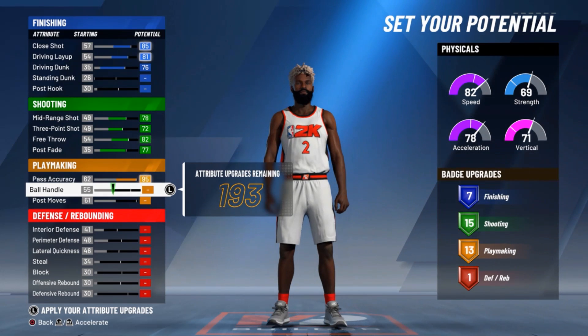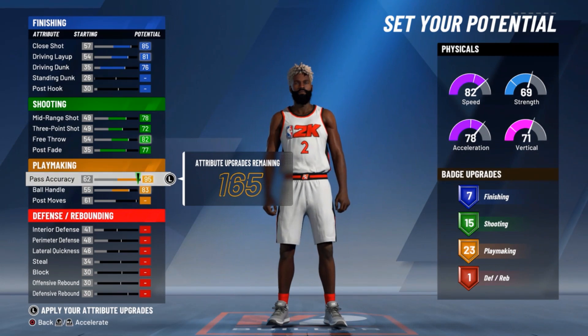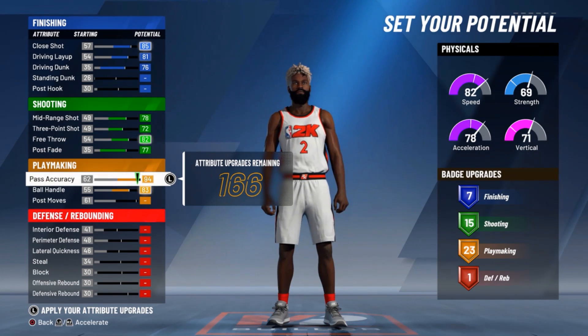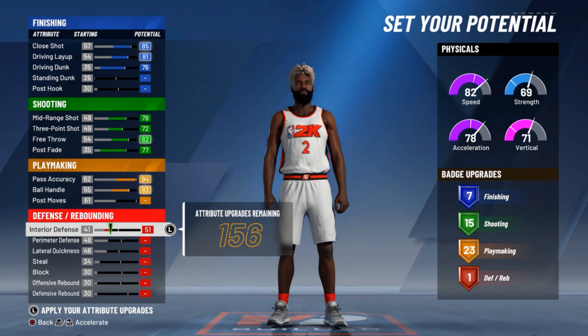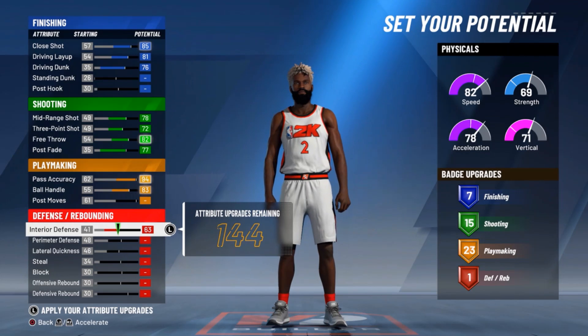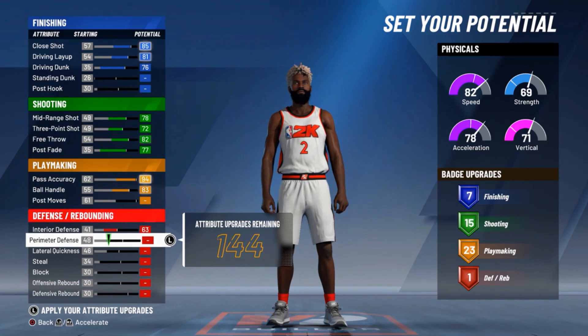I'm gonna drop pass accuracy down about one point — so you just have a 94 ball handling, and a 23 play making. The difference is I want to increase my interior defense so I can play a little bit of defense inside.